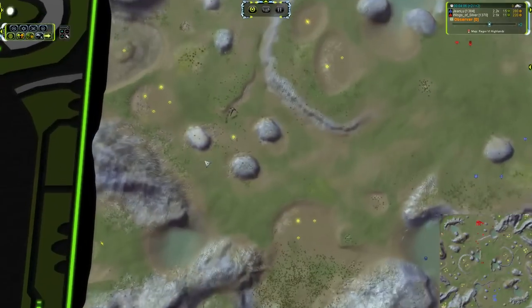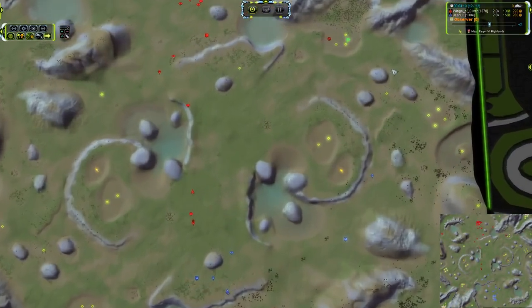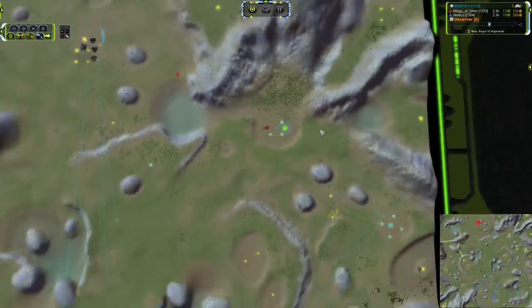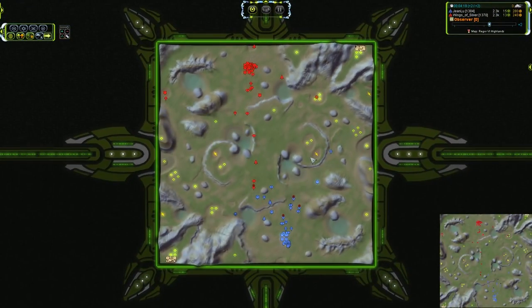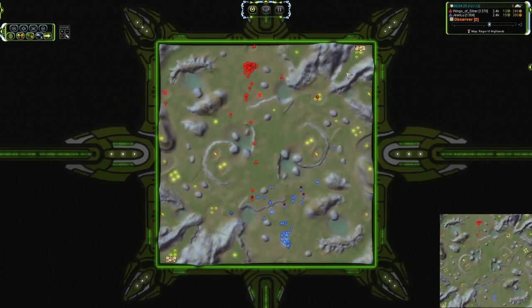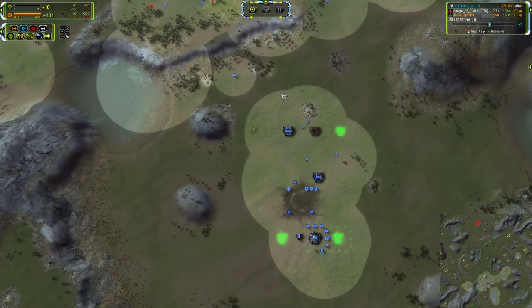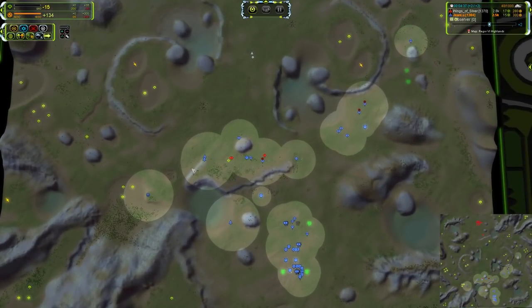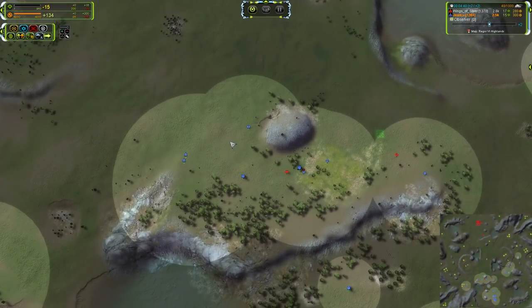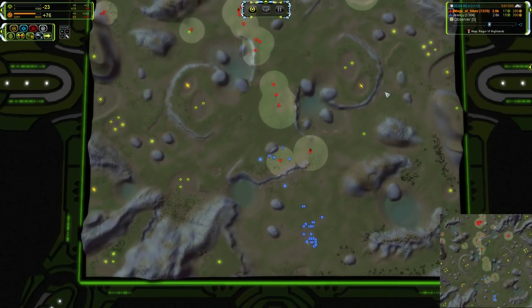Jean-Lou moving out to the left. He is going to pick up those Mass Extractors and probably move over to the Reclaim on that side. Wings of Silver is doing pretty much exactly the same thing, slightly ahead of him. Wings is behind in Mass by 1 per tick and a bit on Power. It looks like Jean-Lou has actually overbuilt Power — 131 in the green on Power and stalling for 15 Mass. So, a little bit of an overbuild there.